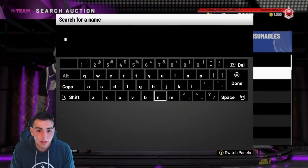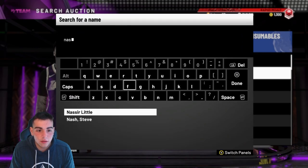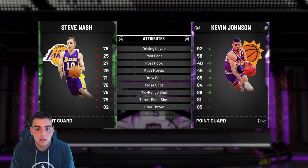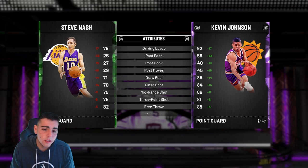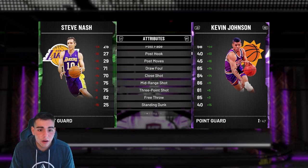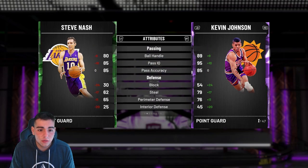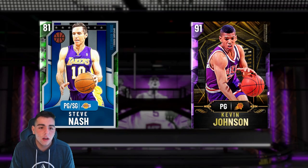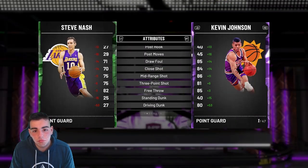Let's check out the Nash — what do you think his Emerald stats look like? Not bad: 75 three, 75 mid, layups there, handles good. Steal's trash. What do you upgrade him to? You can get him to a diamond — a Sapphire, Ruby, Amethyst, Diamond. That's pretty cool, I like that.